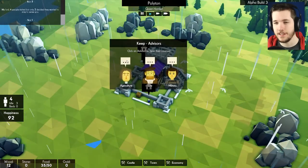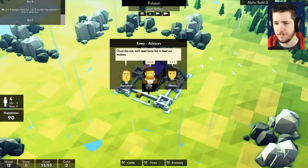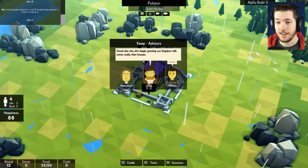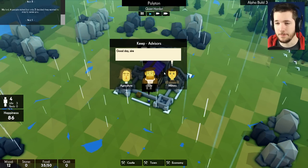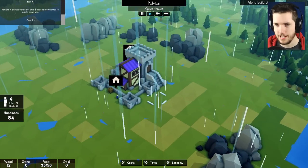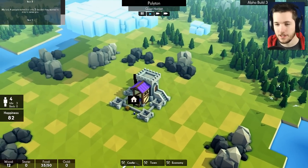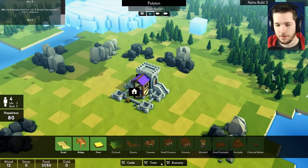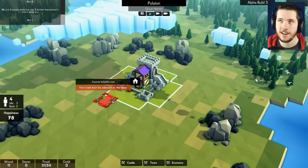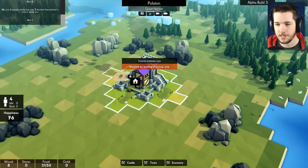Up here we have our advisors — agricultural, city, and military. The agricultural advisor says we'll need farms to first feed our workers. The city advisor says let's begin growing our kingdom with roads and houses. The weather is really rainy right now — now the sun's starting to come up. So we need to get some homes for these people, and everything basically has to be connected with roads. A lot of things have to be — it just makes the game easier. So we're going to start sticking some roads out from the sides here.